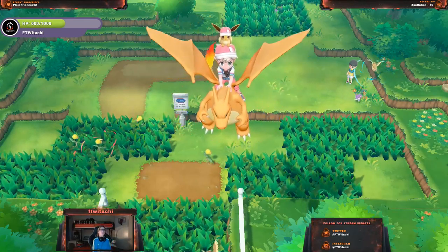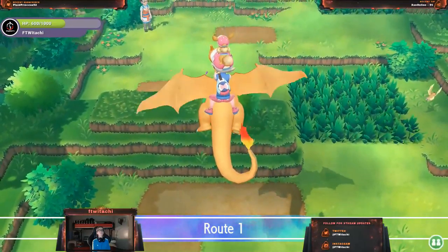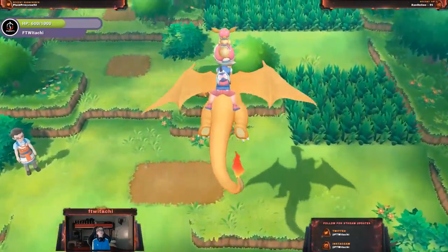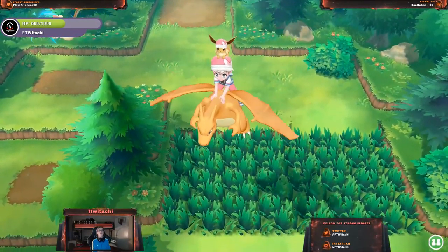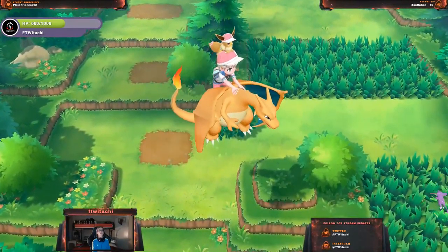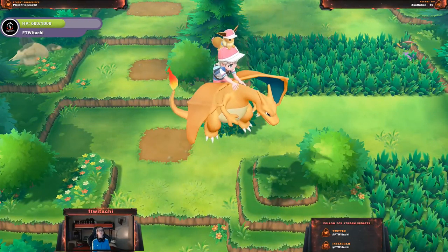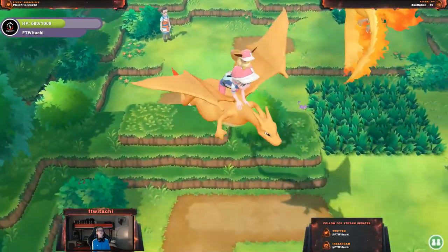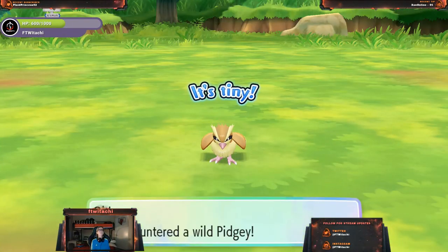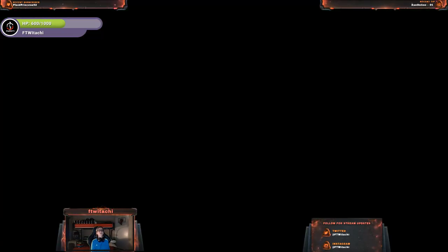Where did you get the name Winitachi? Well, I wanted Itachi for the win. Since I couldn't get that username, and Itachi's an anime character in Naruto, I went for Winitachi. I'm so happy I went for Winitachi because — it's a freaking Moltres, boys! I found a Moltres before Dragonite — that's just crazy talk.